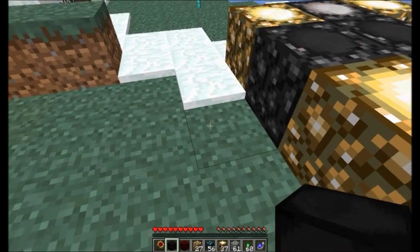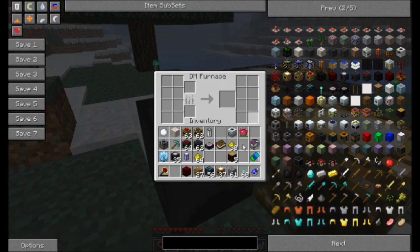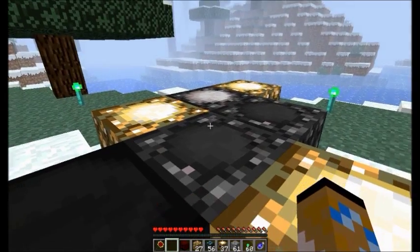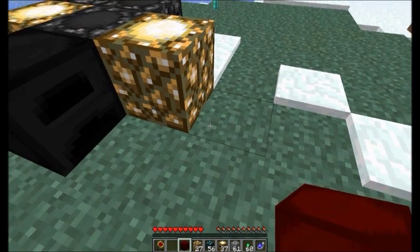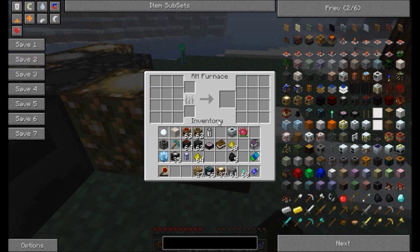I'll demonstrate with a dark matter furnace. I'll put it down here and drop some logs in. The furnace has no fuel — it is being fueled purely by the EMC from the relay. Energy collectors will also pass their energy to a dark matter or red matter furnace to power it as well.